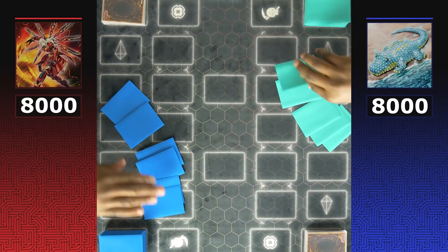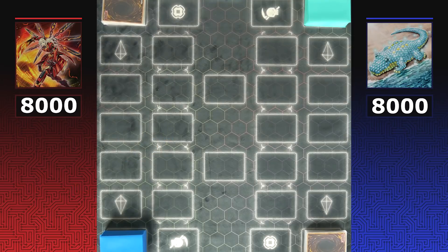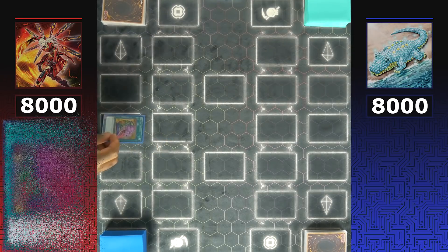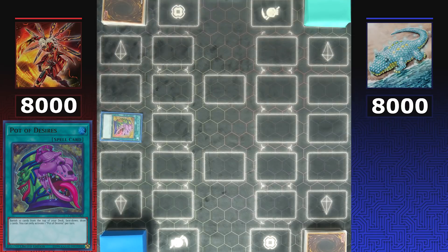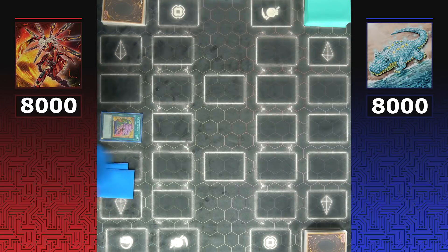It is an amazing day for Yugioh as we get to finish up round two of the YCS Lockdown Tournament with Dinos versus Sky Striker. Sky Striker is going to start off first by activating Pot of Desires, banishing 10 cards from the top of the deck to draw two more resources.